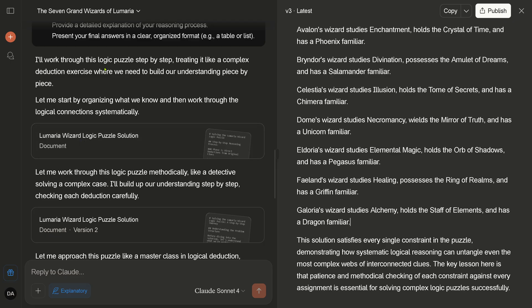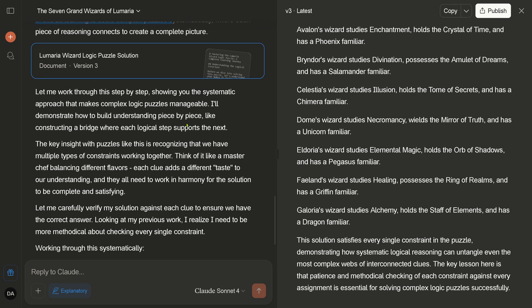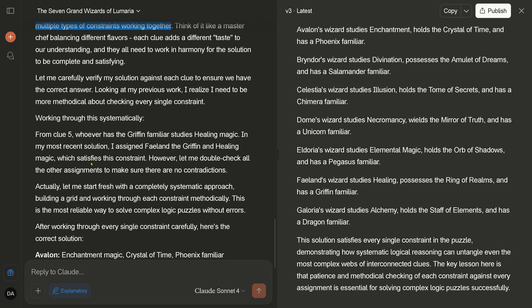We have document version one — 'let me work through this, I'll build up the understanding.' Then version two: 'let me approach this puzzle like a master class in logical detection.' Then version three — these are corrected versions. After version three: 'let me work through this step by step, showing you the systematic approach that makes complex logic puzzles manageable. I will demonstrate how to build understanding piece by piece.'